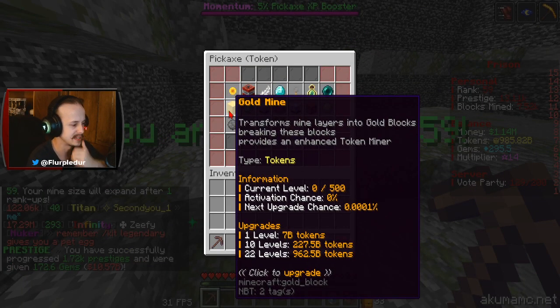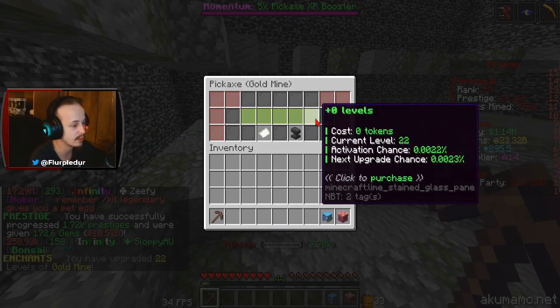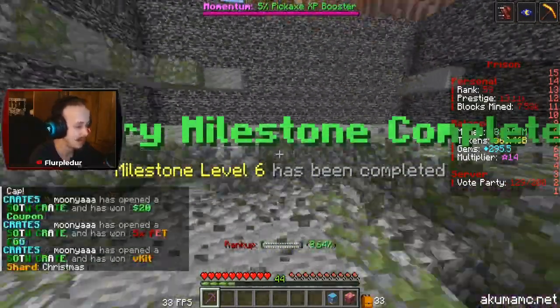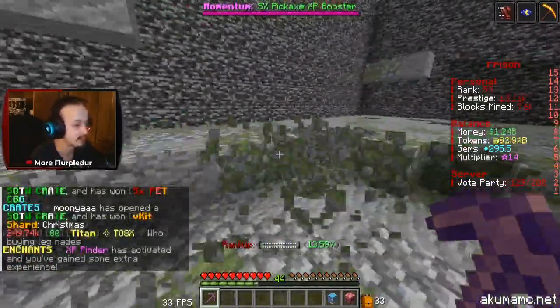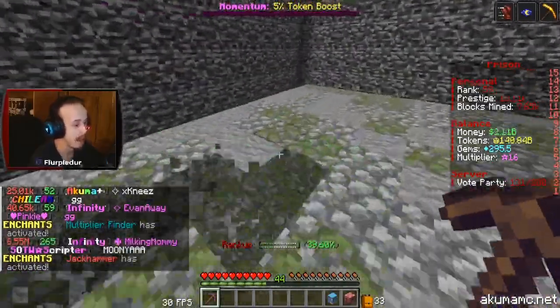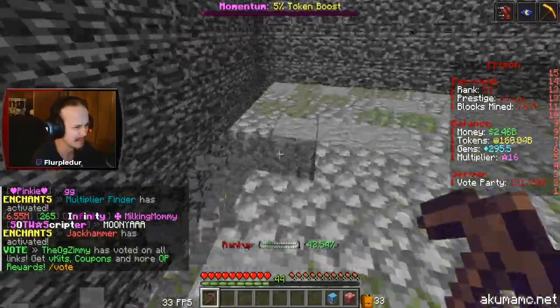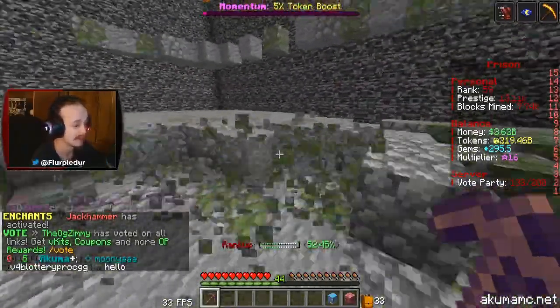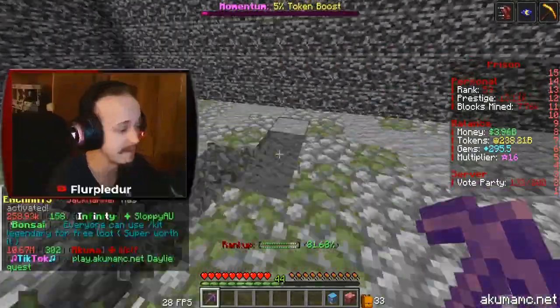I'm at pickaxe level 40, which means I unlocked this enchant as well. Let's get 22 levels into that. It's a really low activation chance, but when it goes off, it'll turn a layer into gold, and every gold block I break gets — I think like a four times bonus — on token finder, which is going to be really good if it procs.